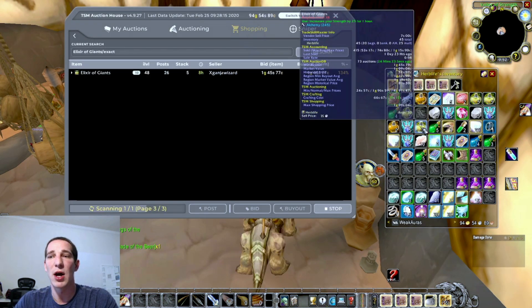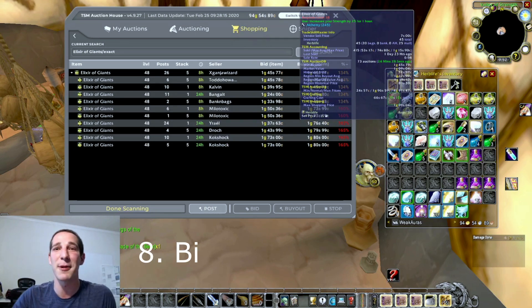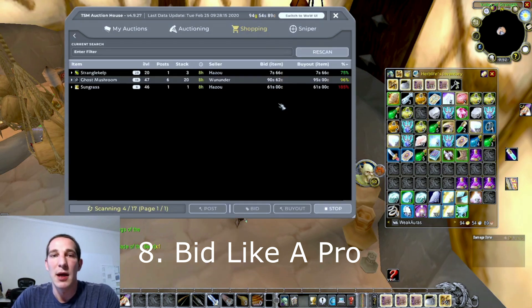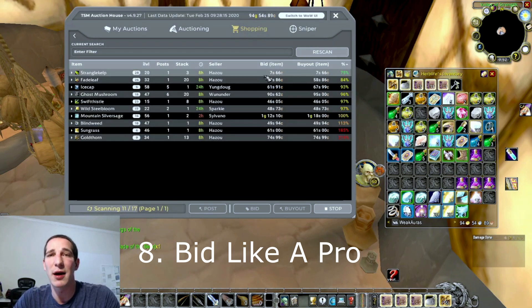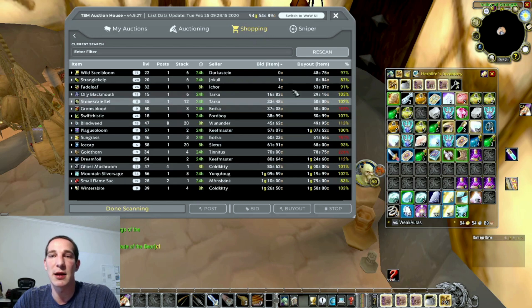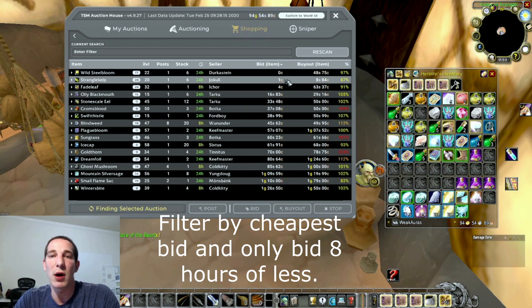Final note - I didn't even want to share this because everybody's going to be competing against me, but it is what it is. Here's how I win bids and buyouts. I'll use my herbs again as an example. There are two ways I win a ton of bids every day. Once this loads, I'm going to hit the Bid button and it's going to filter the cheapest bids on the market.